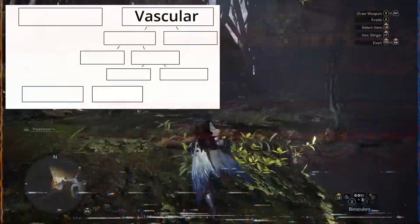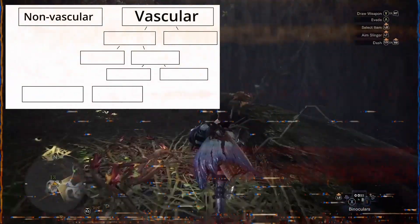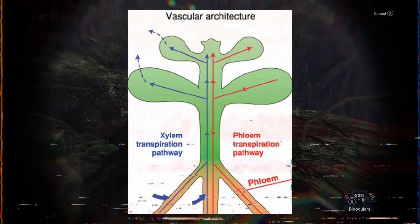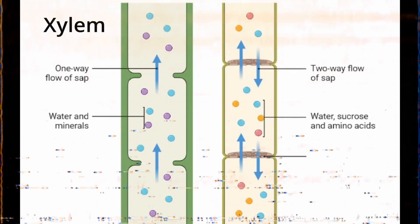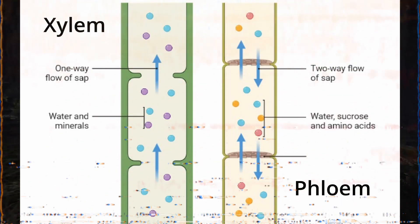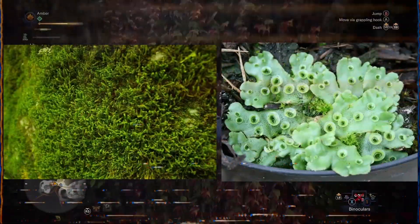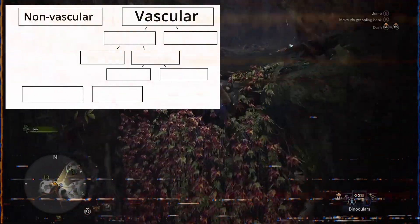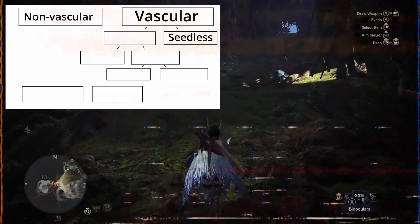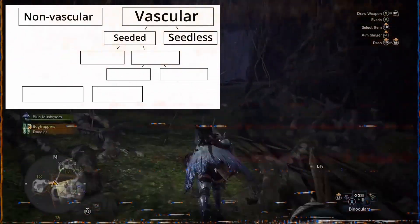Let's get some categories going. First off, vascular versus non-vascular. Vascular plants have a vascular system. This includes xylem, which transports nutrients and water up the stem, and phloem, which transports sugars from leaves down to the roots. They're taller than the non-vasculars, like mosses and liverworts. Vascular plants can be separated into two groups: seedless and seeded. The difference is pretty self-explanatory.